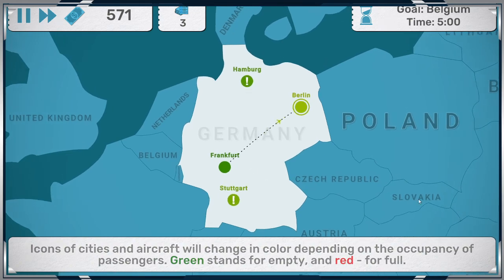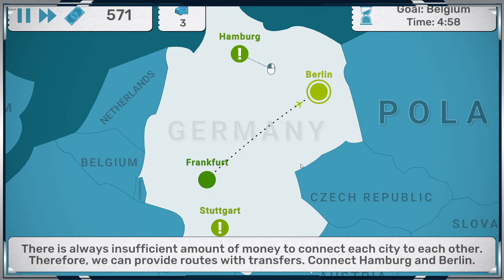Red means it's full. There's always an infinite amount of money to connect each city to each other. Therefore, we can provide routes and transfers to connect Hamburg to Berlin.